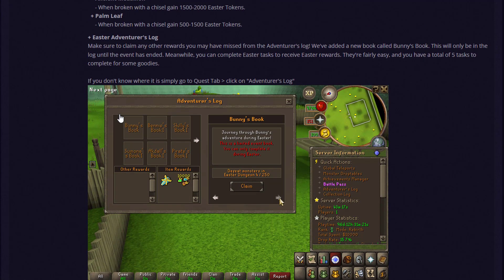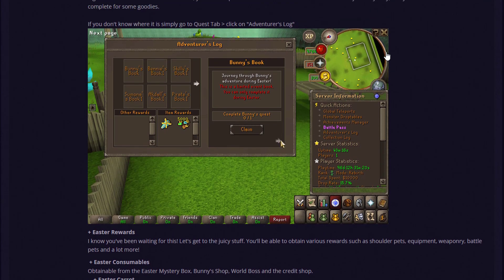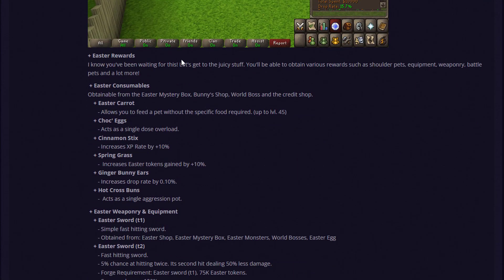There's also a brand new Adventures Log to complete, including tasks involving global bosses. Make sure to claim any rewards you may have missed from the Adventures Log. They've added a new book called Bunny's Book — only available in the log until the event ends. You have five different tasks to complete for some goodies.